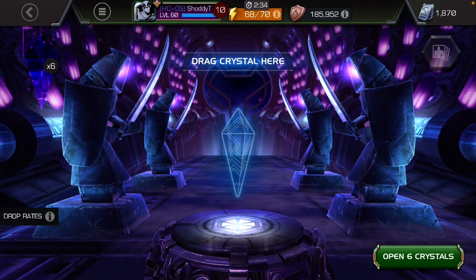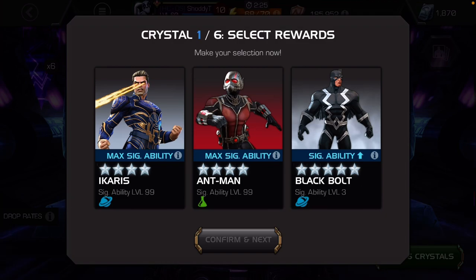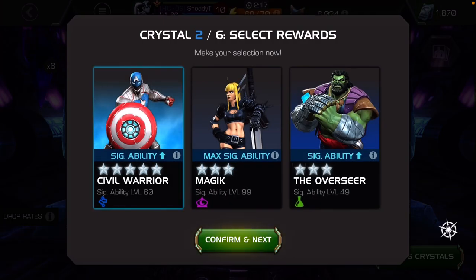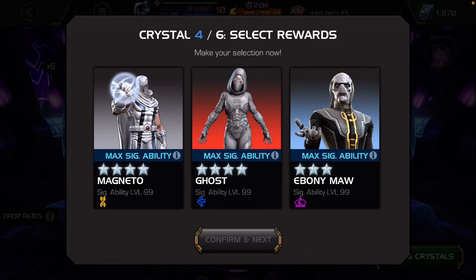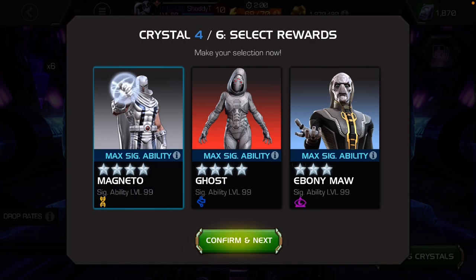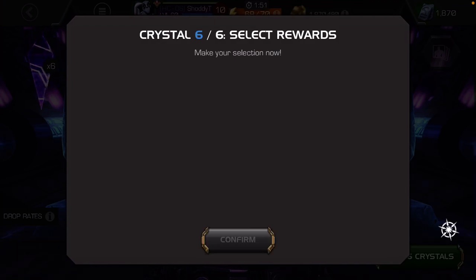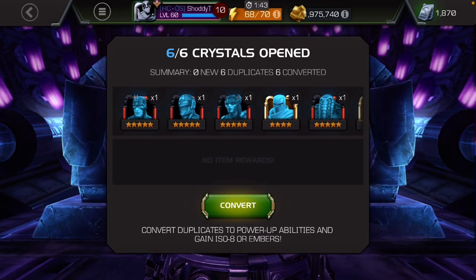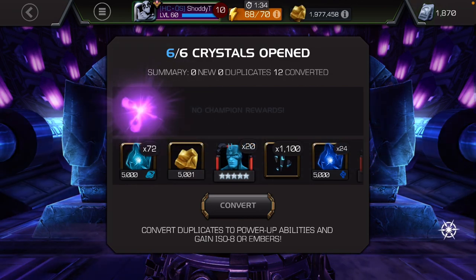We're going to pop them so we don't get a frozen screen, and then we're going to do some greater gifting crystals. We need ISO, that's why we're doing these crystal openings. We'll get some five-star there — more five-star. I really need some mystic ISO, so if I don't get six-star pulls, can I at least get a four-star mystic? We keep getting three-star mystics, but we'll take the six-star shards. Unfortunately we did not get a six-star in this bunch, but we got a lot of five-stars and six-star shards.